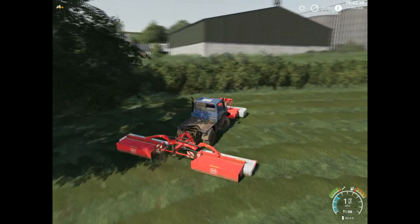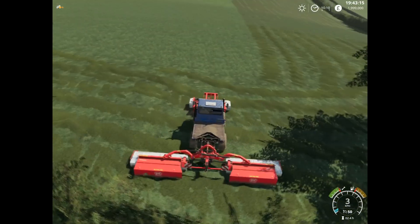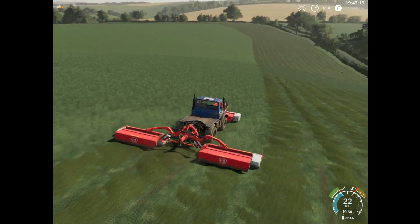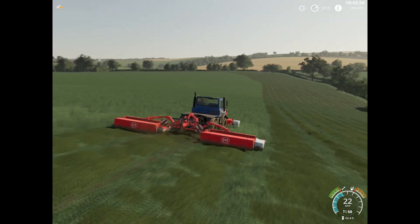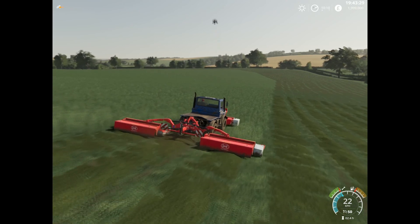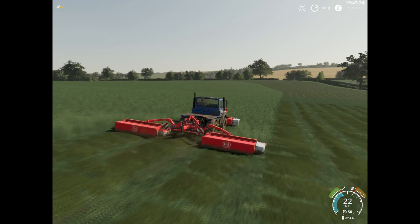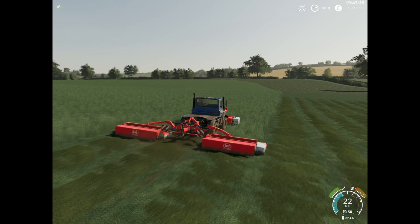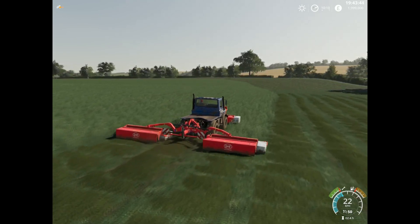I have the intention to change those around, just simply because there is that starter field which is arable and got all those electricity poles in the middle of the field. Now that would be nice to be changed over to a grass field. I generally don't mind obstacles when handling grass, but I don't really like them on arable fields. I mean if there is no other option I can live with it, but obviously I could change things around.